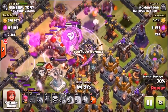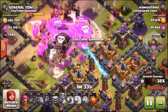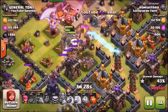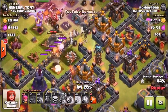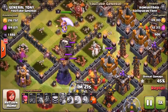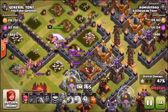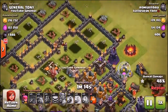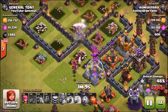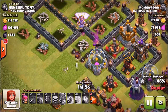Don't forget there is a second inferno tower right at the back behind the town hall, frying these balloons pretty quickly. He sends in the rage spell, but the air sweeper does a bit of a distraction. The balloons make their way into the valley — up come the teslas, the larry traps, the big bombs, and the air mines. We've wasted the majority of his army. He's at 46% and the grand warden is still flying around.